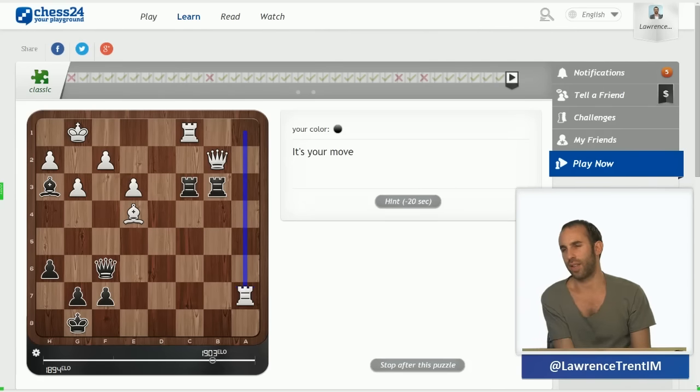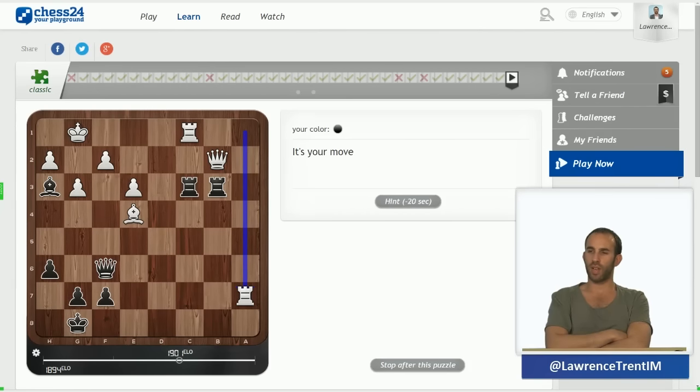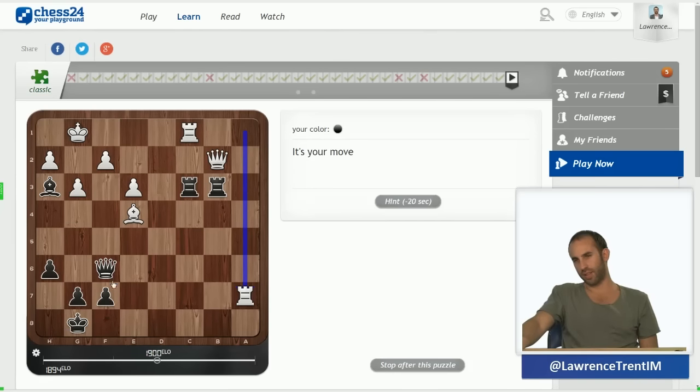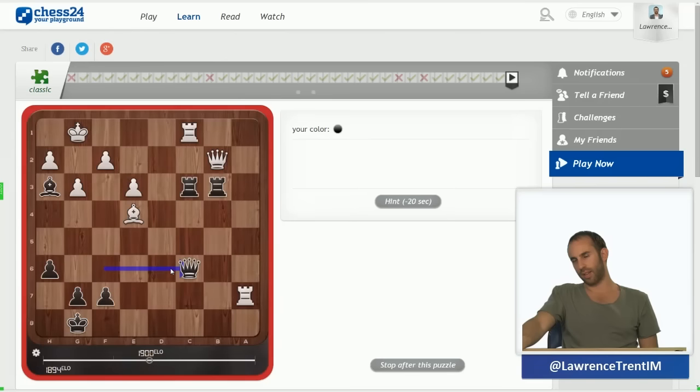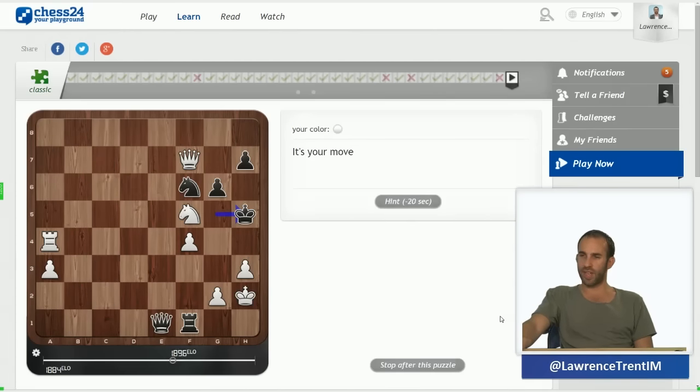Could I take on b2? Probably too simple for this problem. Some move like queen c6 — if bishop takes c6, rook takes b2 — I think that's the move. But it wasn't. Oh — I take on f2 check! My goodness, I missed that completely.